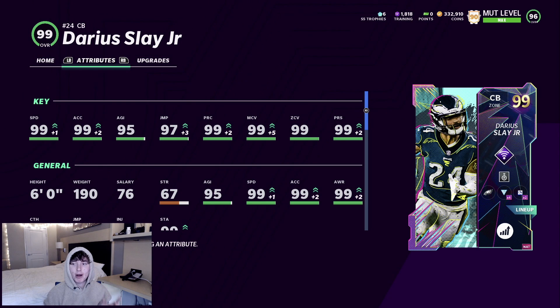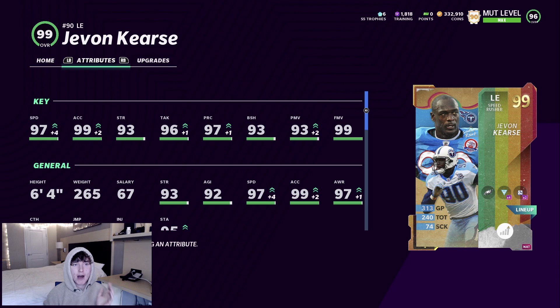Darius Slay — the Mud Heroes LTD — has 99 speed, 99 acceleration, 95 agility, 97 jump, 99 play recognition, 99 man, 99 zone, and 99 press. Javon Kearse — probably said that wrong, don't attack me in the comments — has 97 speed, which for a D-end is insane, 99 acceleration, 93 strength, 96 tackle, 97 play recognition, 93 block shed, 93 power move, and a 99 finesse.